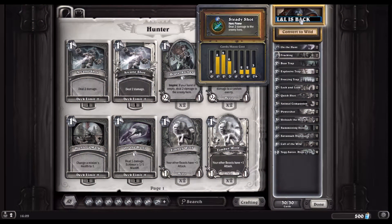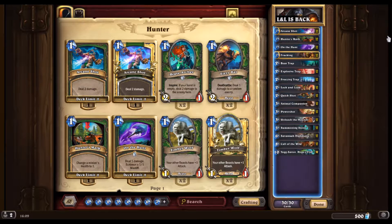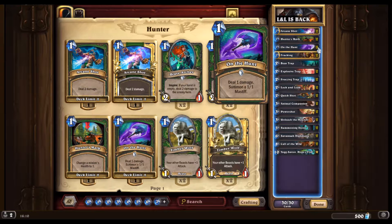Here we have a Lock and Load deck. Now why is it back? We have some newcomers in the deck. We have On the Hunt, a one-mana spell that deals one damage and gets a one-one mastiff. That's pretty neat. Hunter's Mark got nerfed from zero to one since I last played this deck, so that's kind of a bad thing. It used to be we could just drop it in there and get some Lock and Load triggers - that's no longer the case, it costs one. But I'm thinking of cutting one Summoning Stone and putting a Thaurissan in to make the stuff cost cheaper.